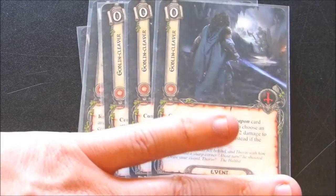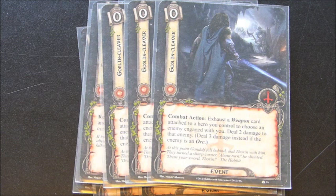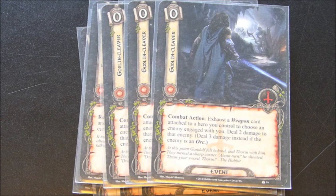Goblin Cleaver — we have three copies. Exhaust a weapon card and choose an enemy engaged with you to deal two damage to that enemy, or three instead if the enemy is an orc. When you start pairing this card with Fallon's ability and with Spear of the Citadel, you're going to be doing potentially three or four damage. It can be really nice for taking out a lot of enemies.